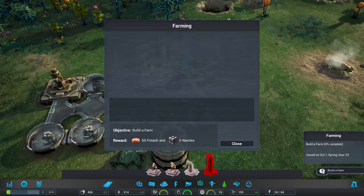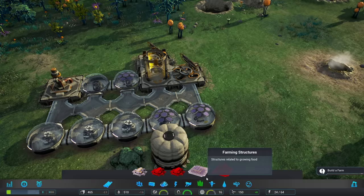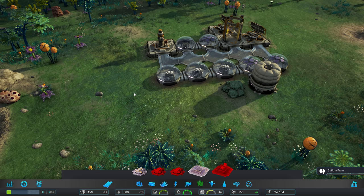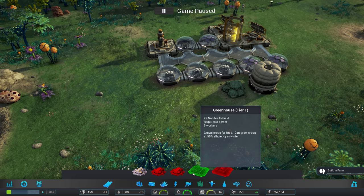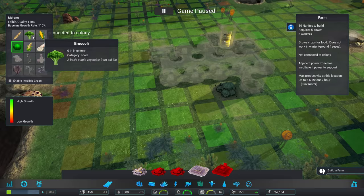We've completed that objective and we've gotten 12 nanites. We've got a new mission — we'd like to get some food, well that makes sense. We'll get 50 potash which our farms can use to accelerate their efforts. Now there are two types of farming structures: there are farms which just farm out in the open and are subject to winter issues — basically in the cold months all growing of plants stops, literally stops completely. A greenhouse can manage in the winter but overall its output is less, and in the winter it's half of what it is normally. So that is definitely something to keep in mind.